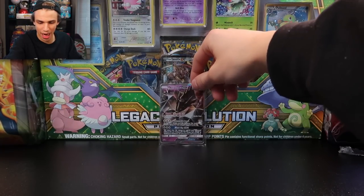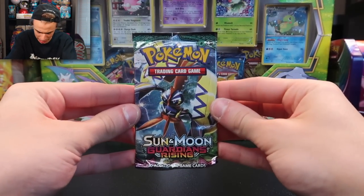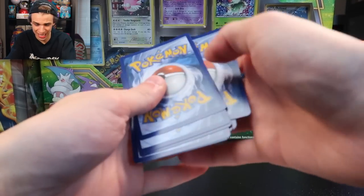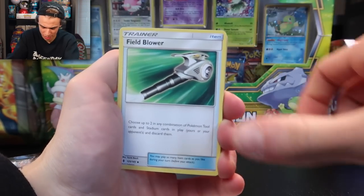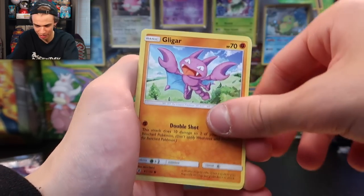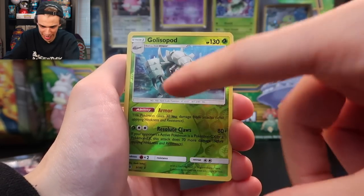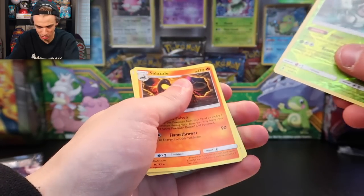Let's start with a Guardians Rising — a set I'm not too familiar with. Here's the code card. One, two, three — we have a Clefable, a Mareanie, Field Blower, Alolan Geodude — that's one scary-looking Geodude with hair, a little creepy — next a Crabrawler reverse holo, and a Salazzle to finish it off.